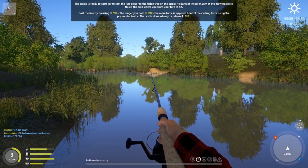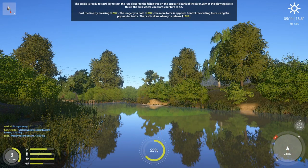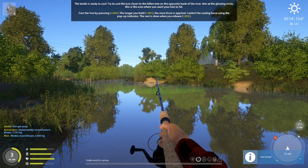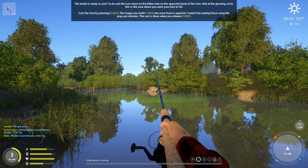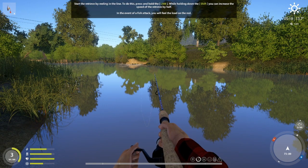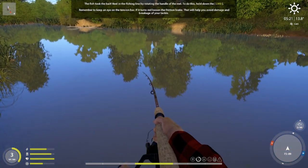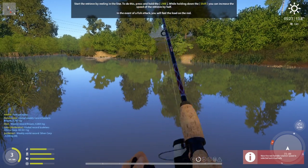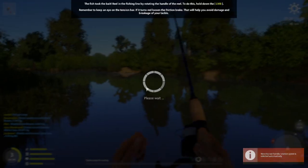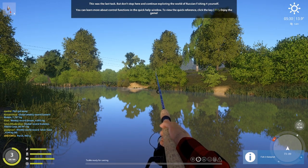Hold the left mouse button to cast — I'll go all the way up to 93%. If you keep holding it will go up to 123% assuming you have enough energy. You can also hold Shift and click to automatically do a maximum cast. Start retrieving the line; hold Shift to go twice as fast. Because it's a spinner we're using — there's a perch! We're going to keep it. This is the last task. You can also learn more by holding F1 for all the controls.